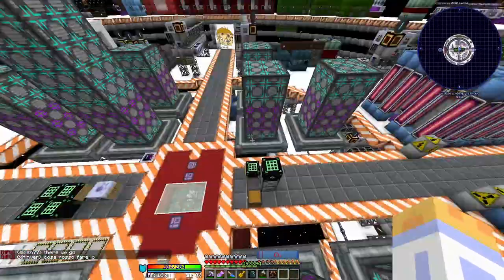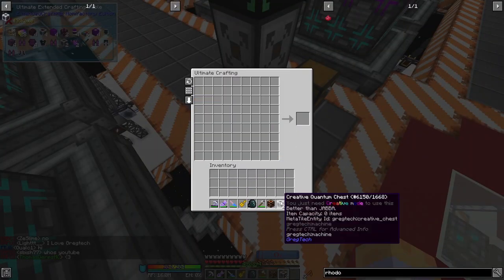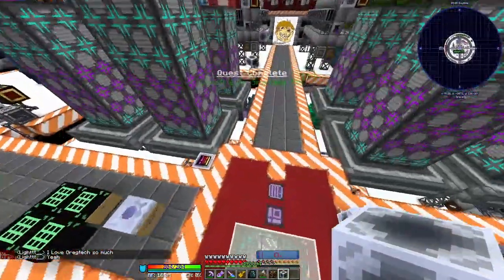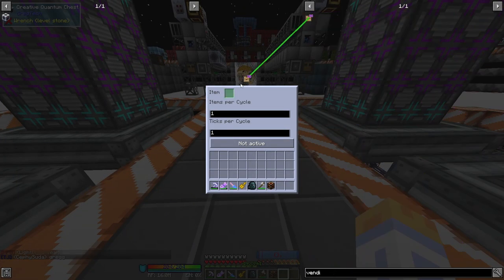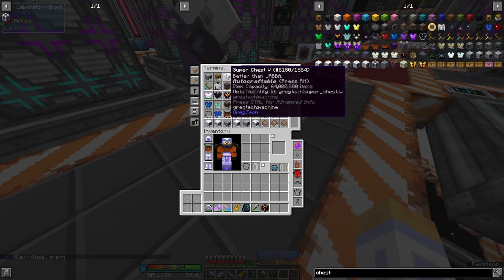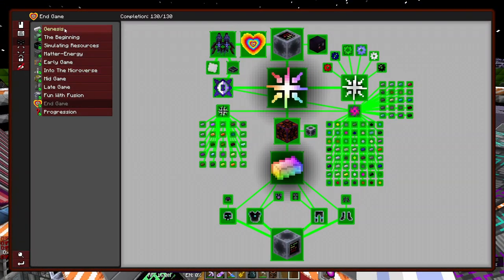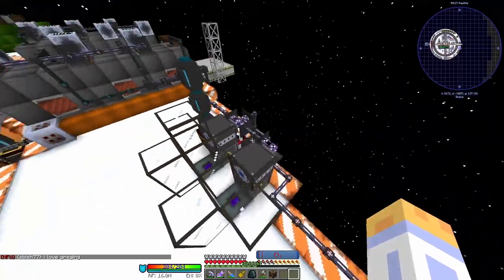We're going to get distracted slightly by crafting the creative chest. The honors have been done — the creative vending upgrade has been obtained. In fact, the first thing I'd like to do with the quantum chest is to produce vending upgrades, because that sounds very funny to me. And that also marks our quest book 100% complete. With all of that being said and done, let us continue showcasing.